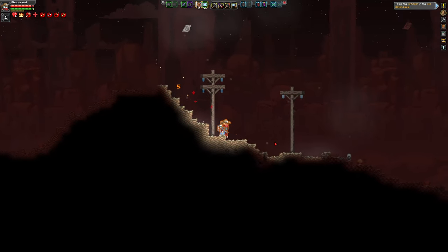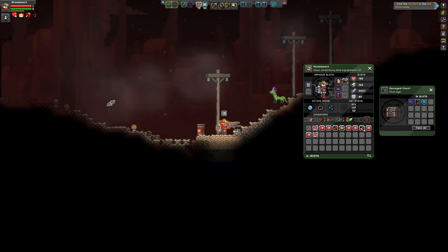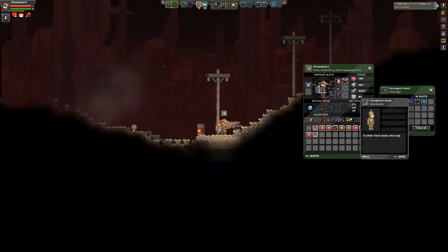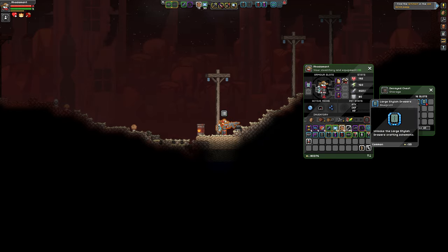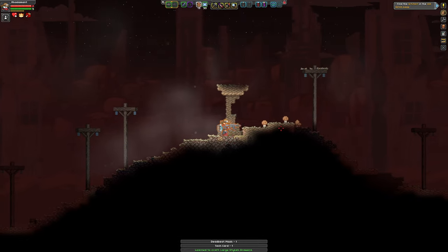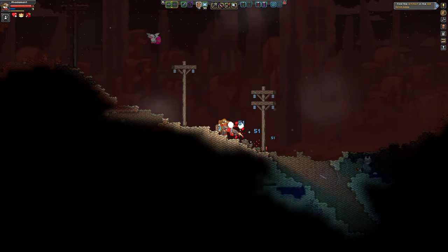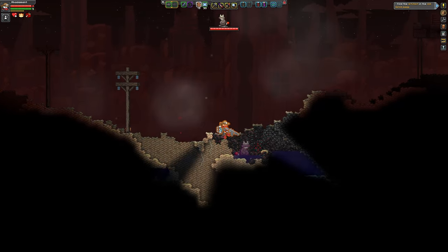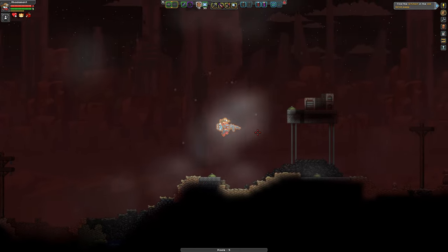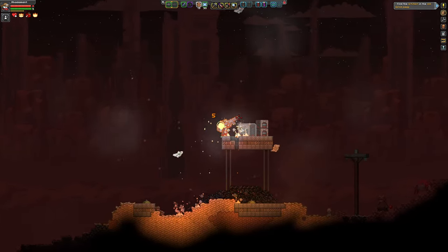Eat some more burning eyeballs for the damage bonus. What do we have here? Deadbeat headwear and a large stylish drawers. Now, another way for me to get the Novakid furniture — it wouldn't give me the full furniture set, but at least to get started, is to check in with Frog's Furnishings periodically to make sure that when they offer western-styled, Novakid-styled stuff, I'm ready.